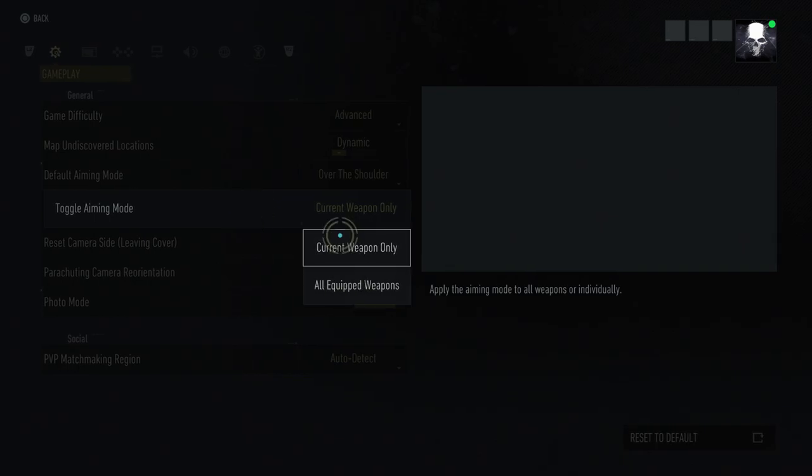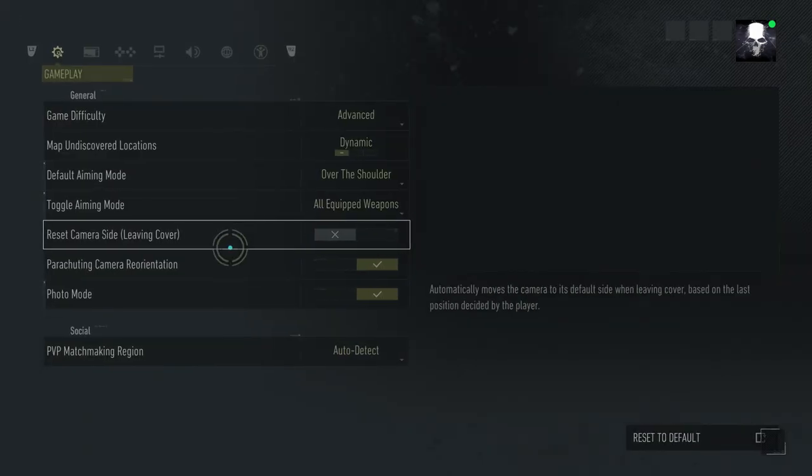What I'm changing now is my toggle aiming mode. As I've already said, I want it to be third person, so all of my equipped weapons I want to be over the shoulder. But I also want to stop the fact that it keeps going left and right automatically, and to do that just find 'Reset Camera Side Leaving Cover' and switch that on.